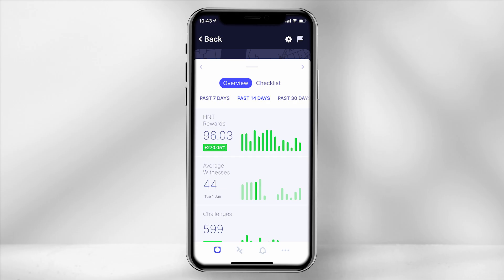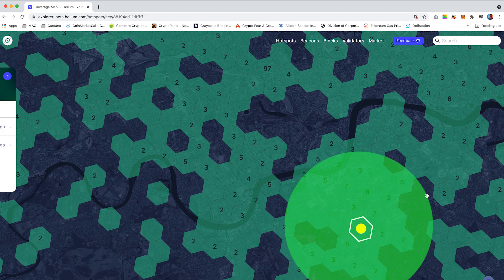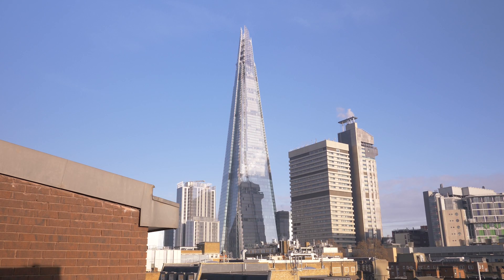The 4dBi antenna was able to witness around 35 to 45 hotspots per day and the 5.8dBi was able to witness around 20 to 25 hotspots per day. Within a densely populated city full of many interferences, your target should be to connect to more miners around you unless you're within a building towering over others.